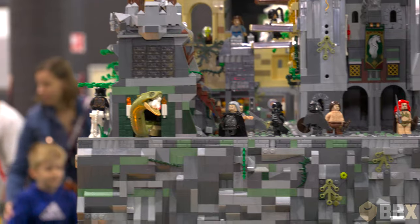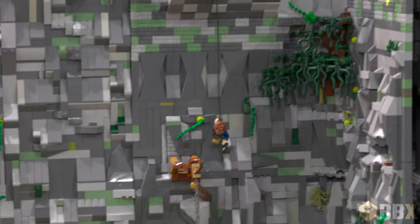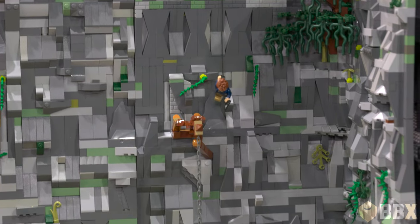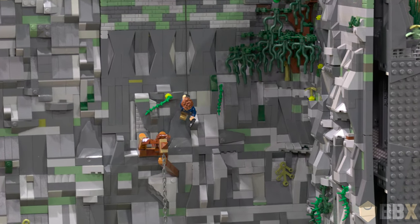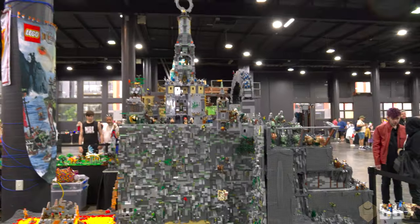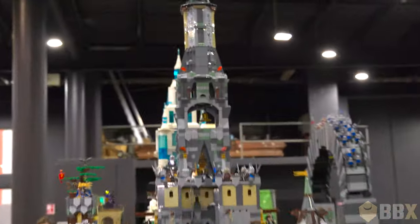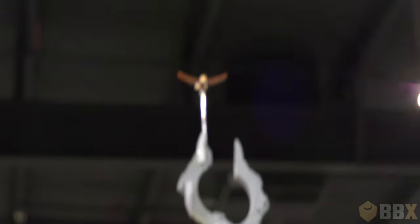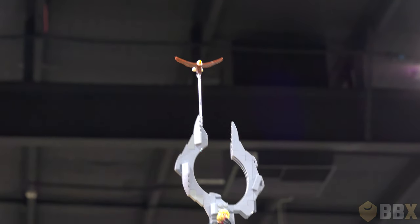There are so many characters up there I don't even know them all. There might be a Mission Impossible reference — a bit of Tom Cruise going on. This leads us to the top of the realm — we have a couple of castles. One is so far up that it's become frozen. The front one has the peak, and we even have another eagle that hasn't quite landed.